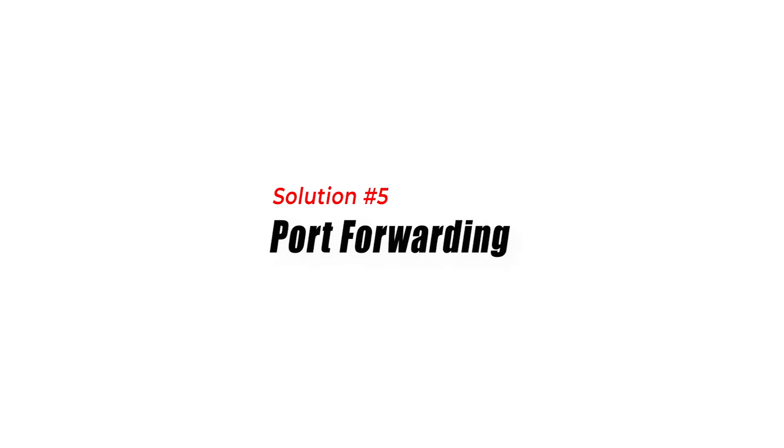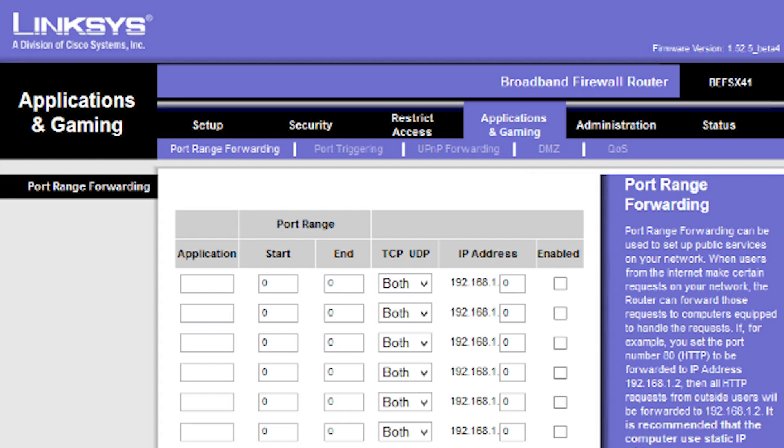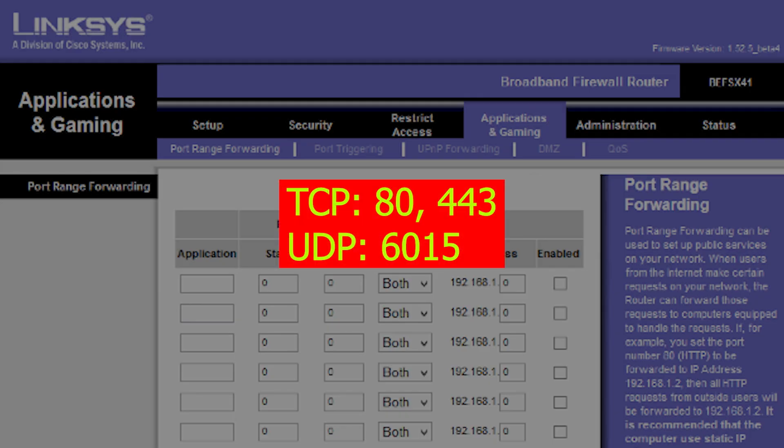Solution 5: Port Forwarding. Port forwarding is a technique that allows devices on your network to communicate with the internet. Sometimes port forwarding can help fix connection errors in Rainbow Six Siege. You need to forward the following ports to your gaming device: TCP 80, 443 and UDP 6015.